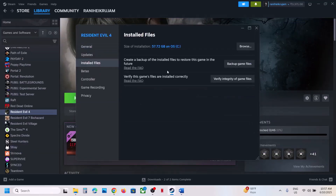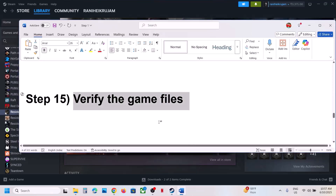The next step is to verify the game files. Right-click the game, go to Properties, go to the Installed Files tab, and click 'Verify integrity of game files'. Once verification is 100% complete, launch the game and check.